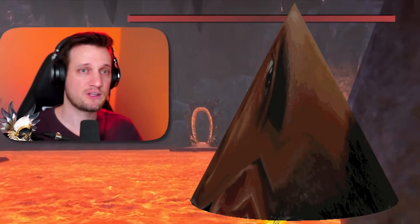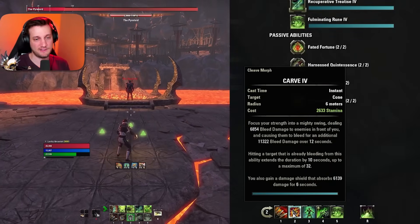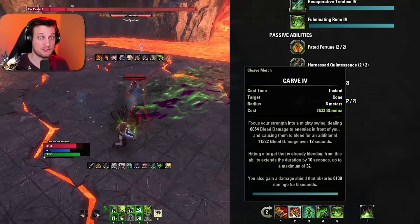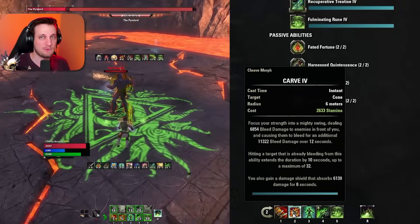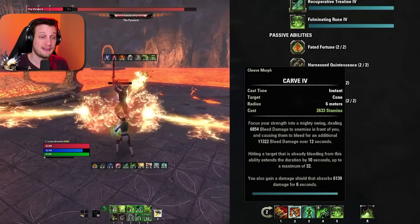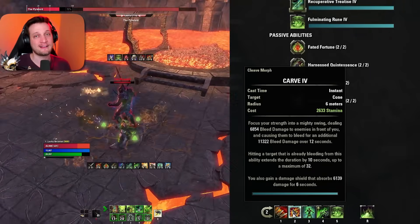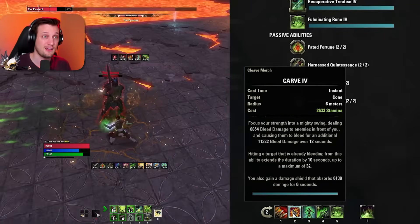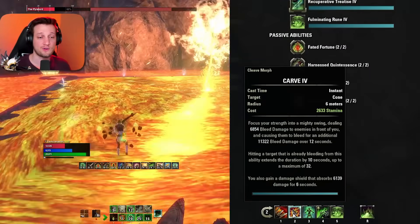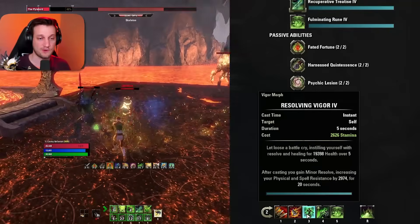Next we have Carve — a cone of damage in front of you. It gives you a shield whether you hit an enemy or not, and applies a massive DoT to enemies. This skill is really unique because it adds 10 seconds to its duration every time you cast it before it falls off. Cast it again with one or two seconds left and it'll have a 22-second duration; do it again and it reaches 32 seconds, where it caps. A 32-second DoT that hits this hard saves you a ton of resources.